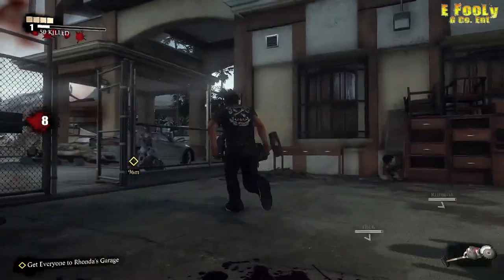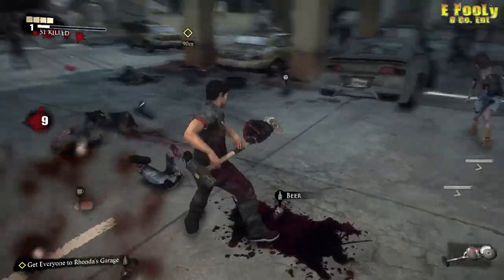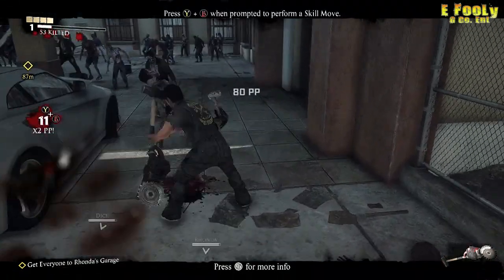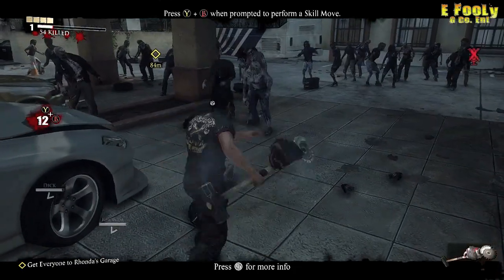Some of the good weapon combos — if you hold Y, you can do the finisher move. Or if you tap Y, you do a swinging power move.